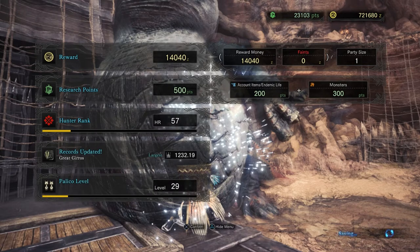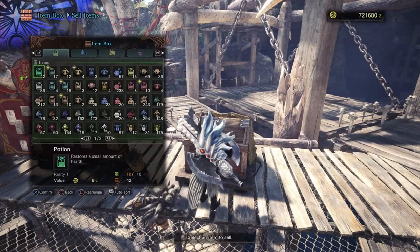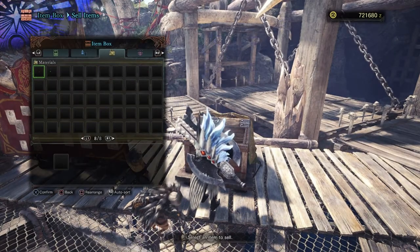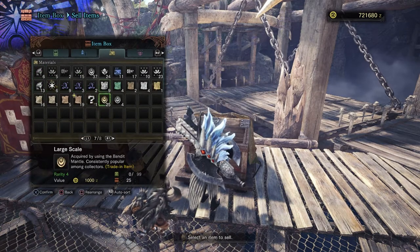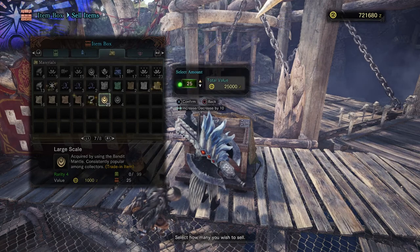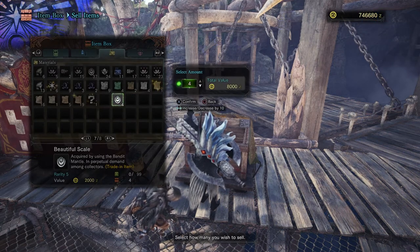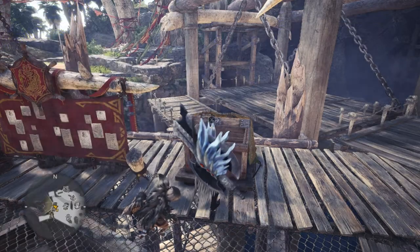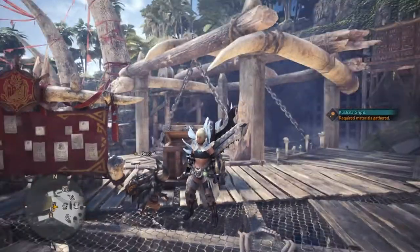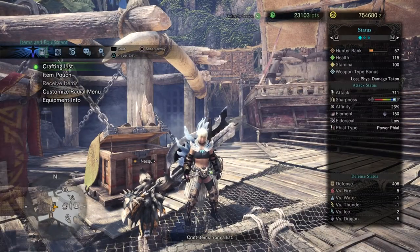Not-so-good gems, but that's par for the course sometimes. Another 14,000 Zenni from the quest itself. Now going to the box to see how much we got from the items — we started with 683,000 Zenni and after selling all this stuff we end up with a grand total of 754,680 Zenni. That is roughly 75k, which averages about 11 to 12k Zenni per minute.